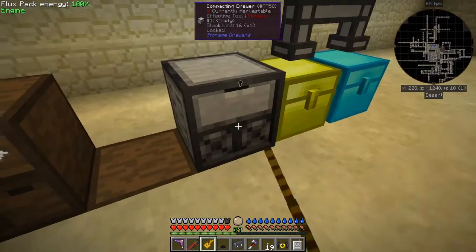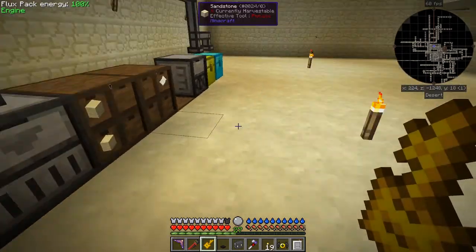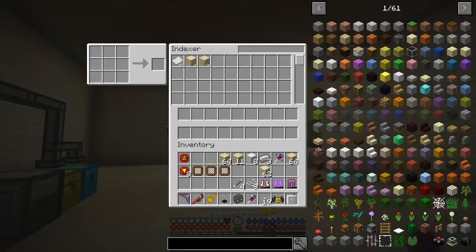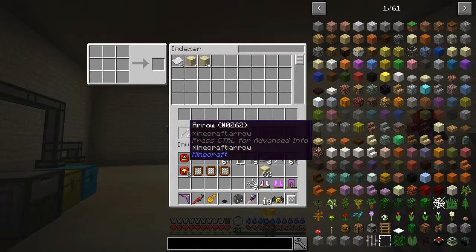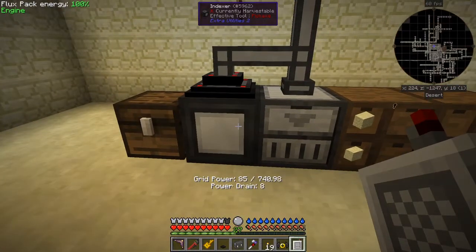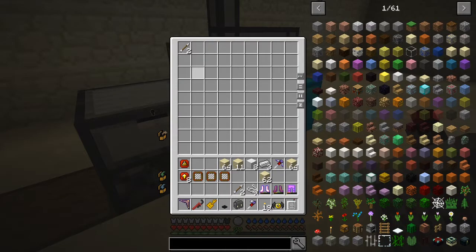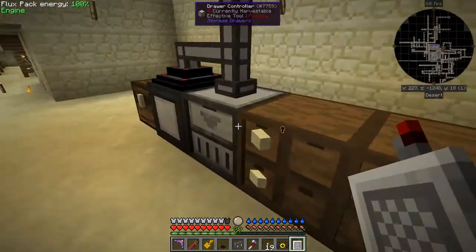Let's lock these chests up so items won't go into them. Now with the indexer remote in hand, right-clicking gives you exactly the same interface. I'll put two arrows in, and you should see those appearing in the system after a few seconds. There they are — two arrows transferred across to the unlocked chest.